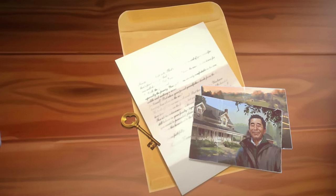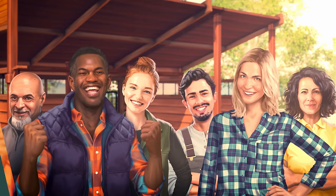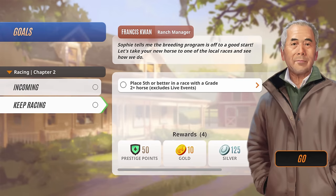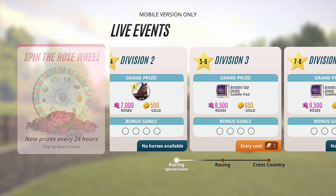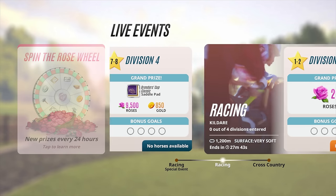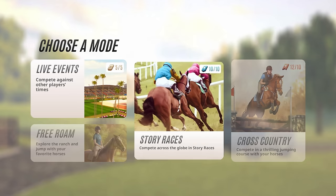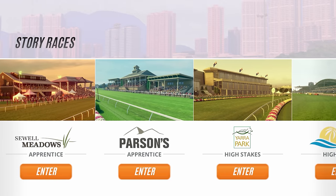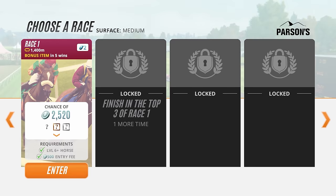If that sounds like a big ask, don't worry. You'll have a host of friends to help you along the way. As you go through the story, Francis will set you racing missions to complete. You can also join in on exciting live events where you'll face off against other players from all around the world. And you can always race for fun and rewards whenever you like. But first things first, let's get the basics down.